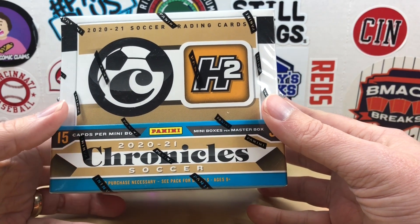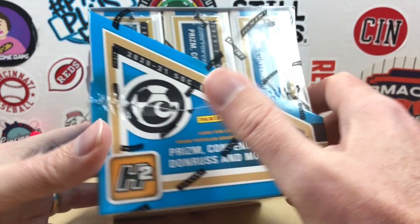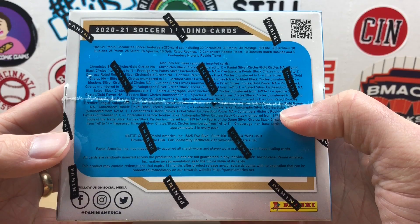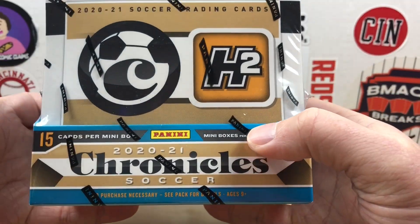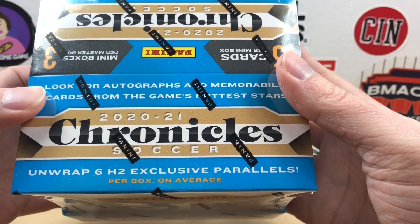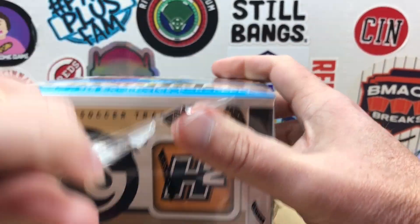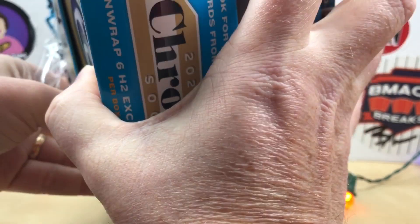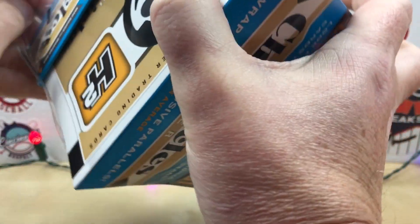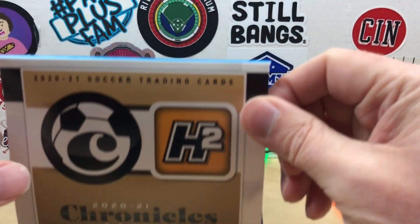Today I'm going to be opening this 2020-21 Chronicles Soccer H2 box. I've done a few of these before but they were the European version — this is the North American version. I got this as part of a Black Friday deal from Steel City Collectibles for about 30 dollars. If you're new here, make sure you hit that subscribe button — I do giveaways every 50 new subscribers. Smash the like button, it really helps me out.